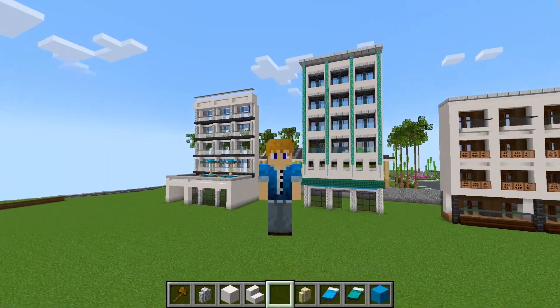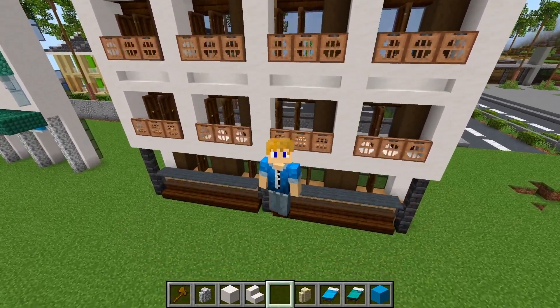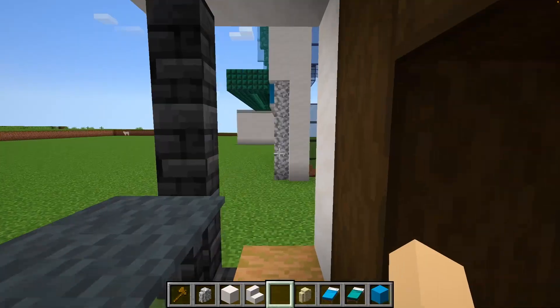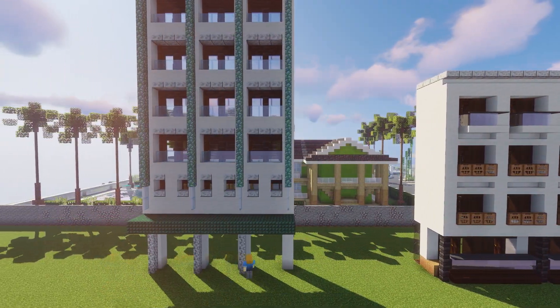Starting off, I've designed three facades. This first one's our more ornate facade, and it's got a nice covered walkway as you can see along here. Continuing on to our second one, which is a bit of a cheaper, happy, fun sort of hotel.